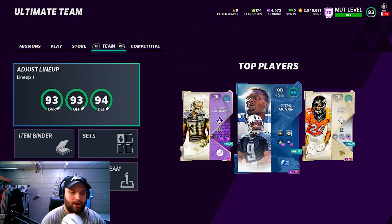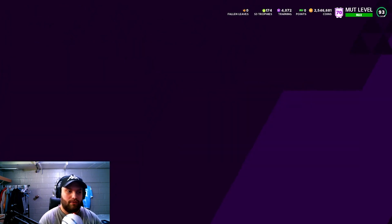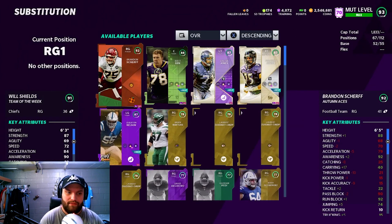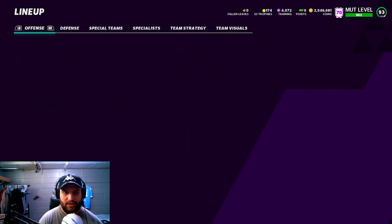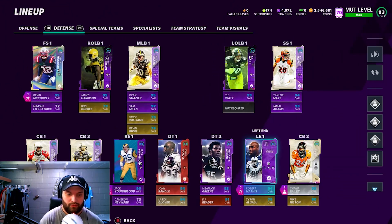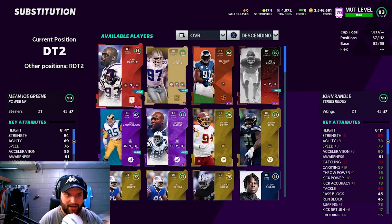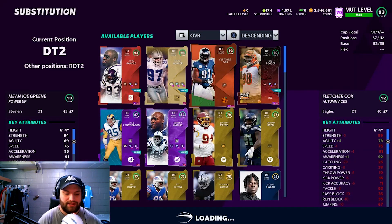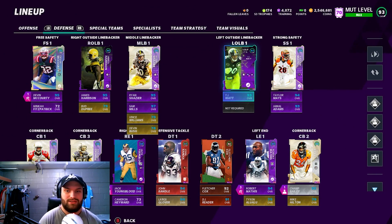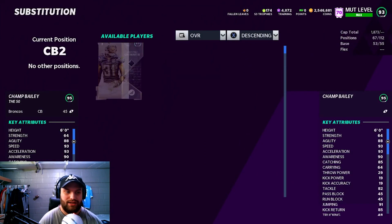Now you can sell whatever guard you had — Brandon Scherff just gets placed right in. You go to your defense, Fletcher Cox comes in and replaces Mean Joe Green just like that. You get to sell those players on top of having these non-auctionables, and then you get to sell the Tony Romo as well. Obviously you have to have coins to do this set, so it does take a lot.